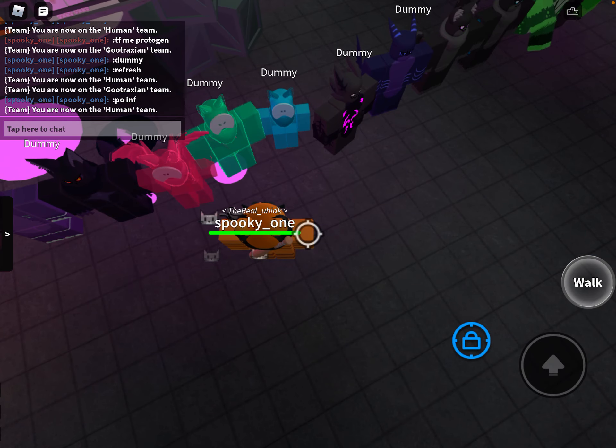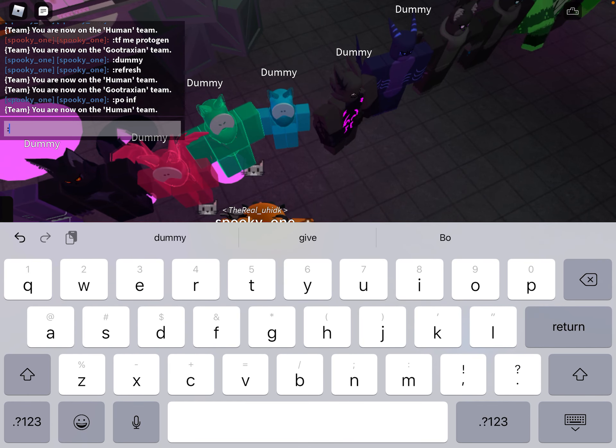Hello everyone and welcome to Razzleberry Gaming. Today I'm going to be showing you all the goos in Kaiju Paradise. As you can see, I got a ton of dummies and made them all different goos. So we're just going to start with the main ones. We got Slime Pup, Slime Hound, and Slime Pup Dragon.